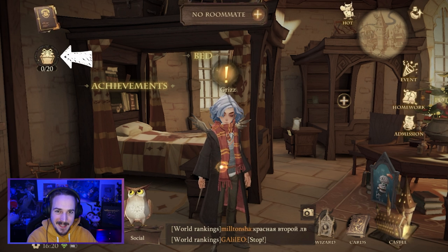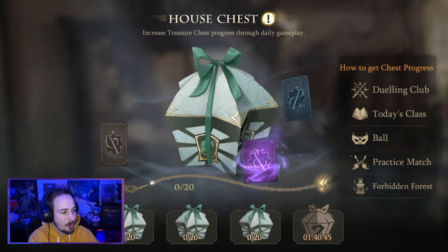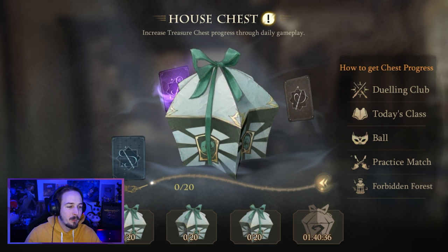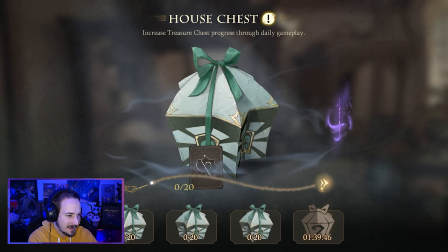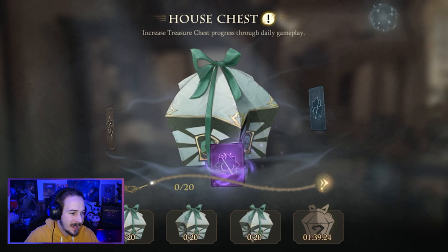The next way of getting legendary cards is by opening the house chest. In the top left interface you can see the chest — currently I have zero out of 20 activity points. You earn activity points by taking part in the dueling club, today's classes, the ball, practice matches, and the forbidden forest. Once you have enough points you can open one chest, and the chests recharge every three hours. The golden chest gives a 3.5% chance of a legendary card, which is the highest in the game so far. This is a really good method for free-to-play players who are very active.